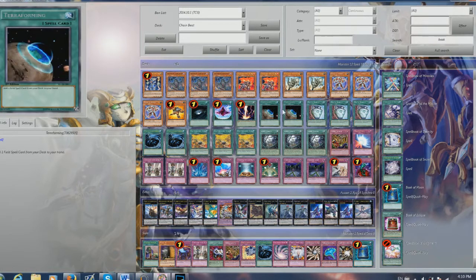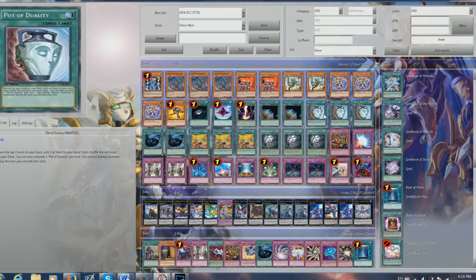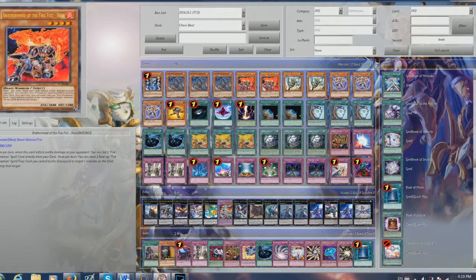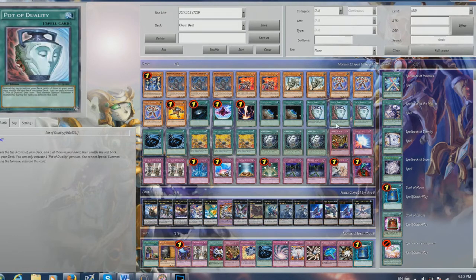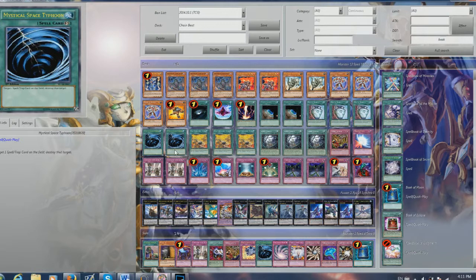Play two Terraformings — helps thin your deck and helps you get your Black Garden. We got three Pod of Duality for consistency. Sometimes you just open with a pretty low monster count, so you just need a Pod of Duality to get a monster or a trap or something that could just get you going. And since you don't special summon, the downside effect is really irrelevant. Then we played two Mystical Space Typhoons — just a good card to get rid of Royal Decrees or anything that's really annoying.